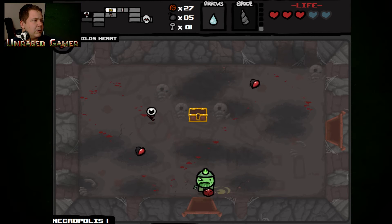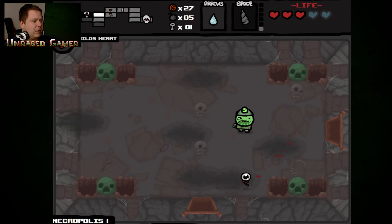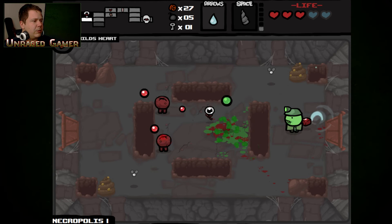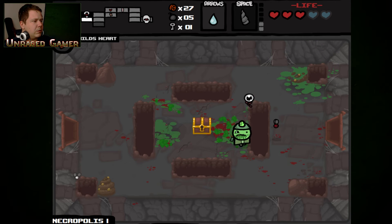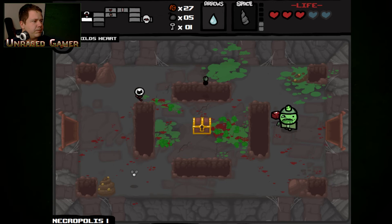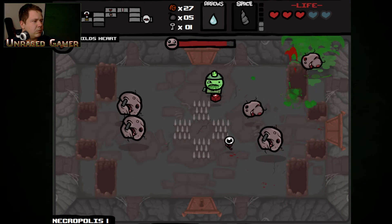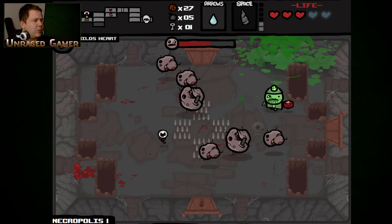Soul heart is nice right now. Maybe if somehow the devil room stays open, maybe I will have enough. These rooms are easy until you put spikes in the middle.